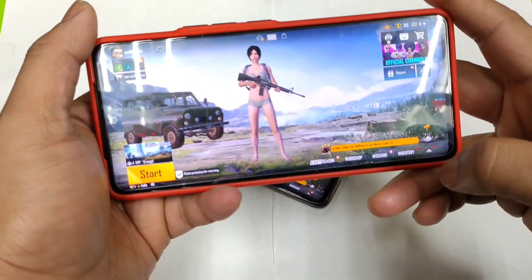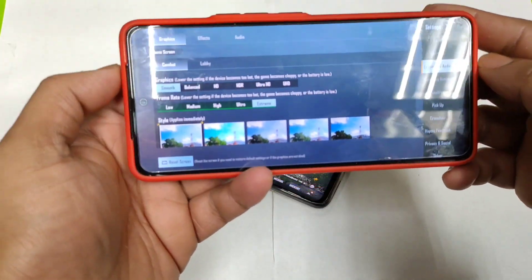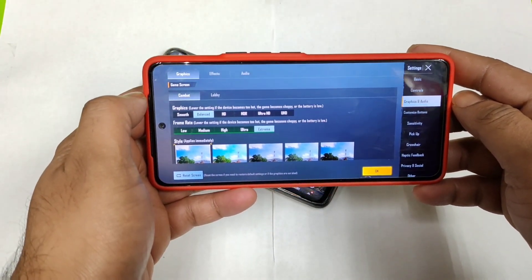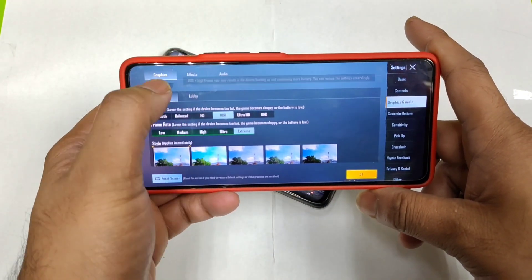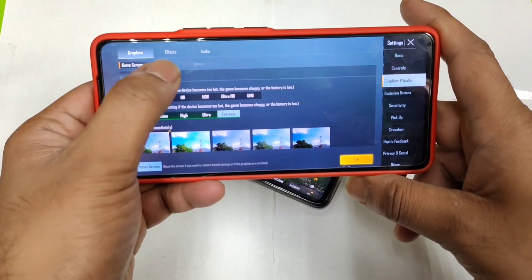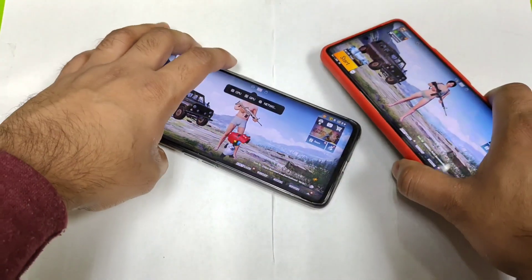First let's discuss the settings on the iQOO 7 device. Going to the settings option, you can clearly see there is no 90fps update. The iQOO Neo 6 has got 90fps with the same Snapdragon 870 processor and you can play Ultra HD and Ultra as well, but unfortunately there is no 90fps in the iQOO 7.